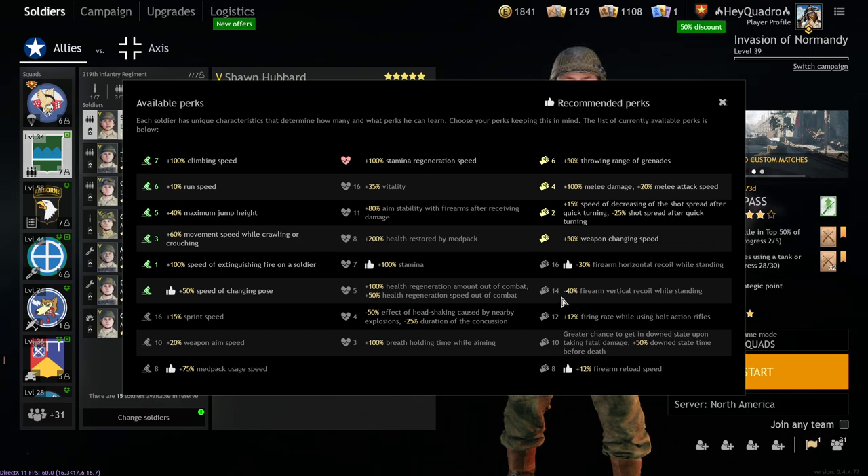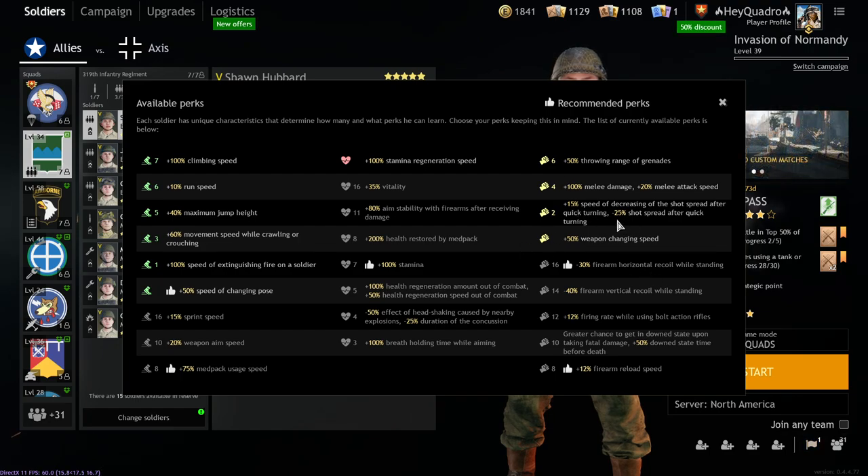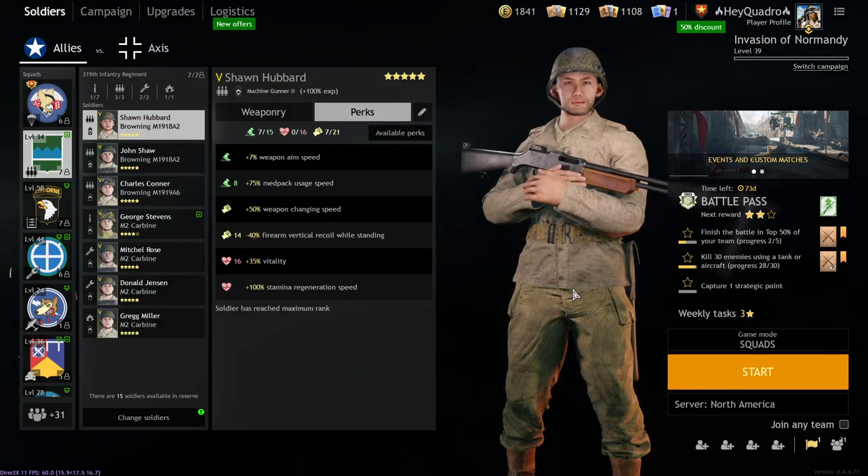But the thing about it is, number one, vertical recoil reduction is only 14 points versus 16, which means if you're playing a class that has high amounts of weapon handling skill, you can sneak in some other perks. At worst, you can sneak in this nice 25% shot spread after quick turning perk, which is definitely a good perk to have.